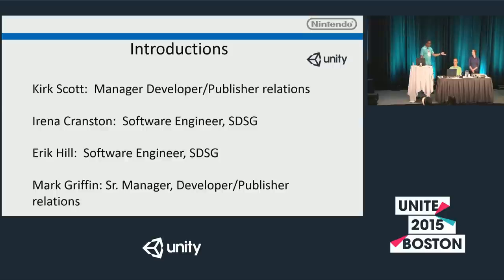This is Irina Cranston, a software engineer with SDSG — the Software Development Support Group. Eric Hill, to our left, is the demo man and another software engineer with SDSG. In the back is Mark Griffin, senior manager of developer and publisher relations. We are your primary points of contact; most of you would talk to myself or Mark first, and then we'd route you to Irina or Eric.